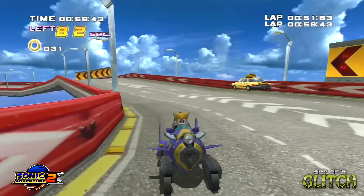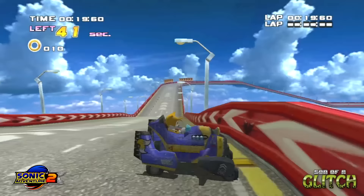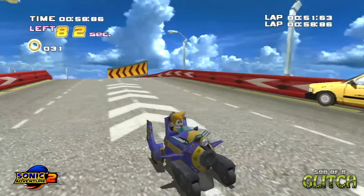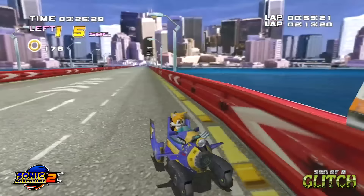Did you know Tails can drive backwards? He's a really skilled driver. If you drift into a barrier using the jump button and then continue pressing it, Tails will spin around to face the screen while still driving backwards. The controls aren't reversed though, meaning you can carry on normally through the stage — but you have to keep your speed up, otherwise the game will correct the orientation of the car. The faster you go the better, and quickly alternating between left and right with the analog helps too.